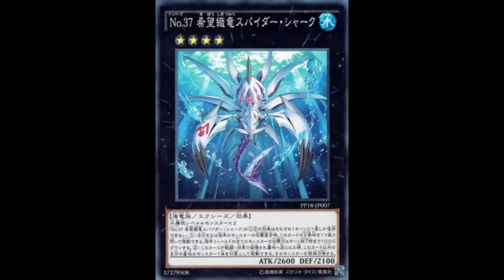Honestly, if Norden is gone, this card goes from ridiculous to not really playable. So tell me what you guys think about this card. If it comes to the TCG, do you think Atlantean Mermail would play it? And what do you think should happen to Norden — should it be hit, or do you think they're both okay and should stay at three?